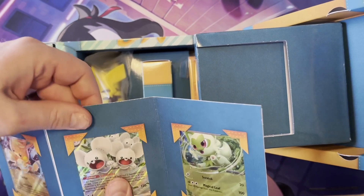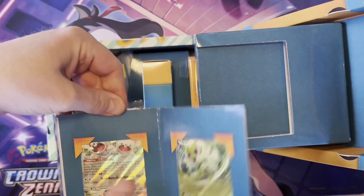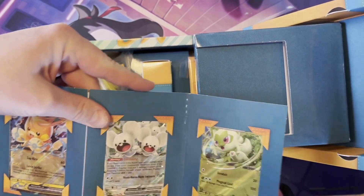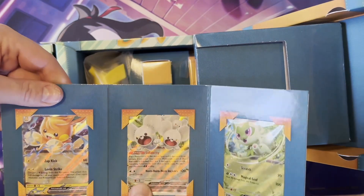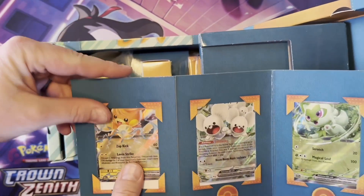It's a Sprigatito EX! You've never seen a starter EX like that. Nom nom nom and scissors - stole that from Green. And we're missing a promo EX, so that's three of the promo cards. They're really cool.